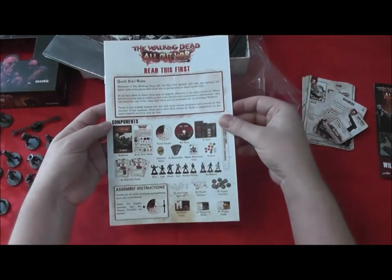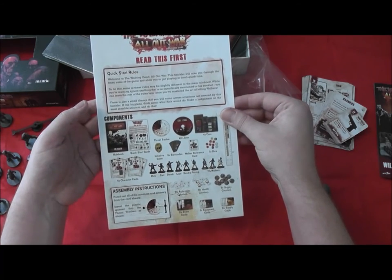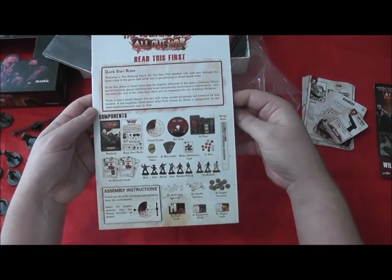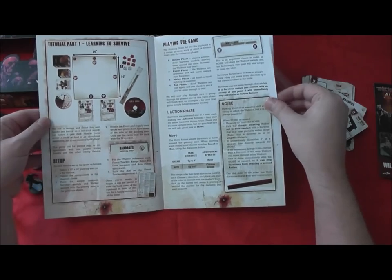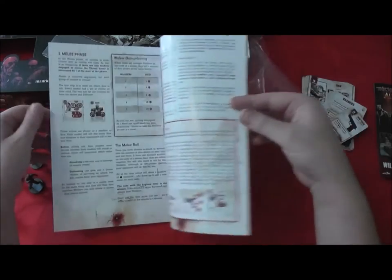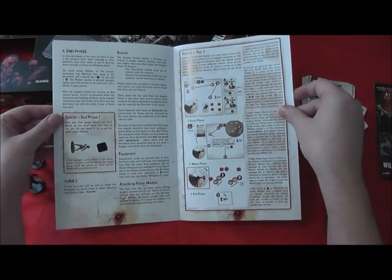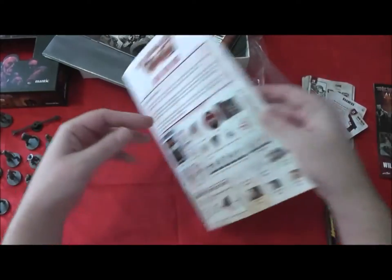There are quick start rules, a threat tracker, killzone, a couple of cars, an initiative token, barricades, and there's a ruler in there which is nice. And there's a 'Learning to Survive' booklet — basically talking you through what will obviously count as an intro scenario. I like that they've done that separately as well.